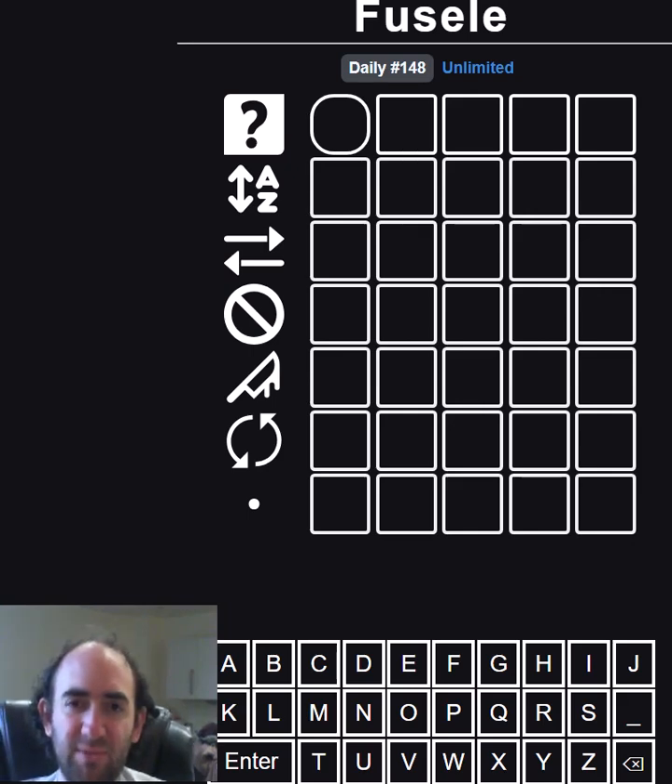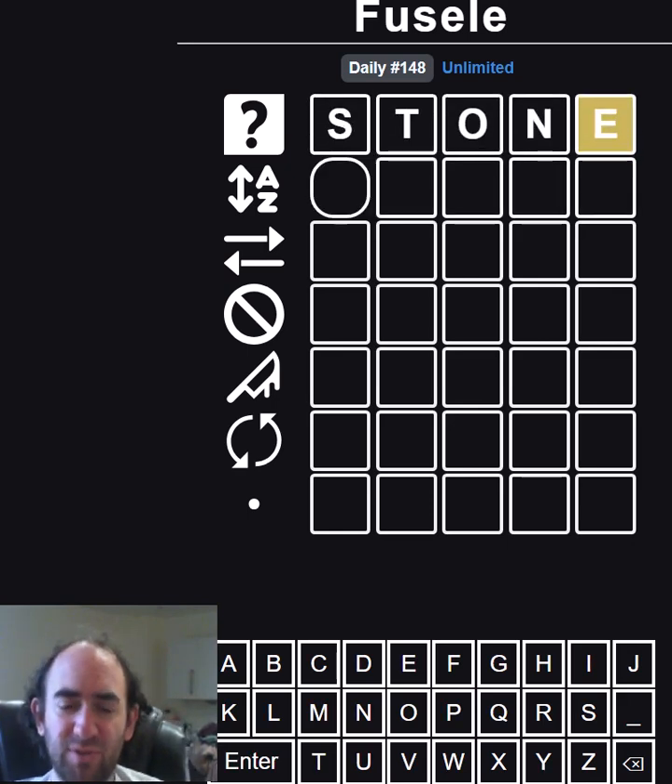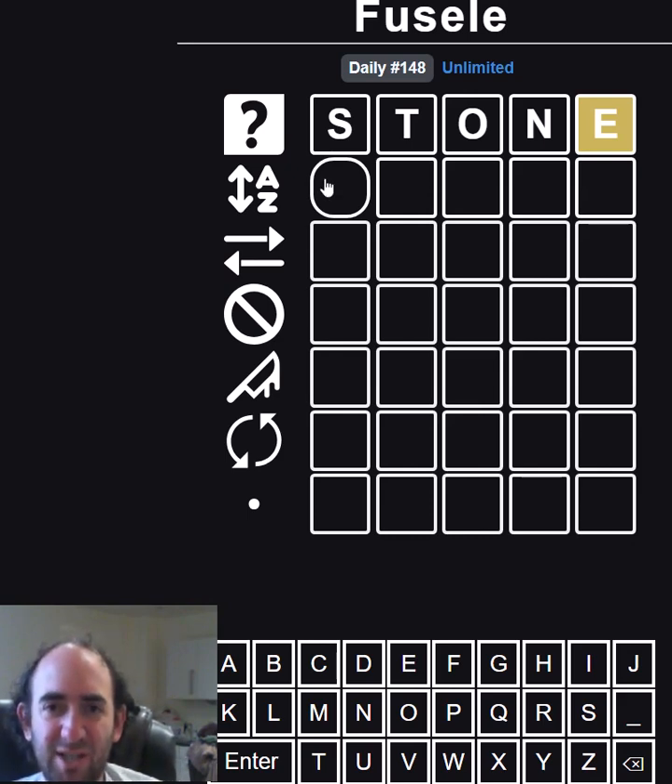Hello again and welcome to today's attempt at the Fusel puzzle. This is Wordle but the rules change on every row. For example, the rules on that top row are that one of those clues is a liar — so maybe the S should be yellow or maybe the E should be grey. We just don't know. We'll try and get some more information as we go on.